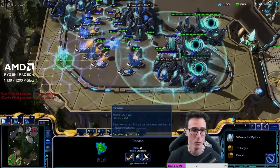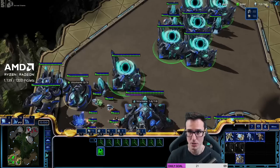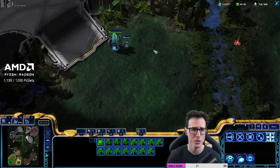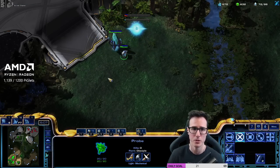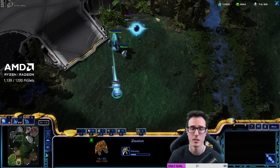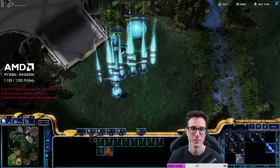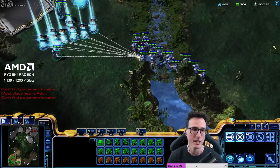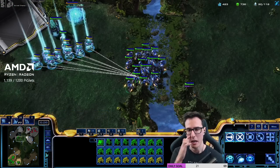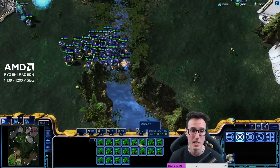At this point you can see we're going to warp in zealots and then build about four more pylons, because as your production ramps up you get supply blocked very easily. We're going to move across the map. Bonus points if you build a gateway — for those who don't know, if you just warp in on a pylon, that's going to take 11 seconds to warp in. But if it's next to a warp gate or a nexus, that's going to warp in way quicker. Once you've got charge and at least 16 zealots — which is two rows — it's usually a decent time to attack.